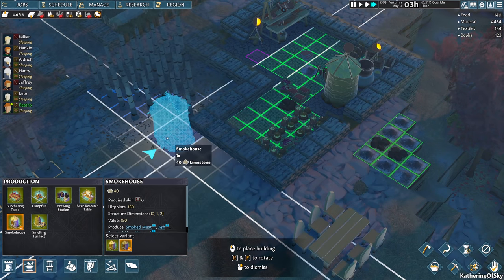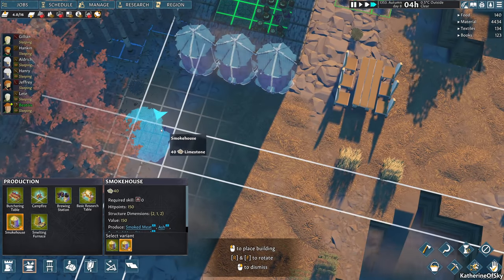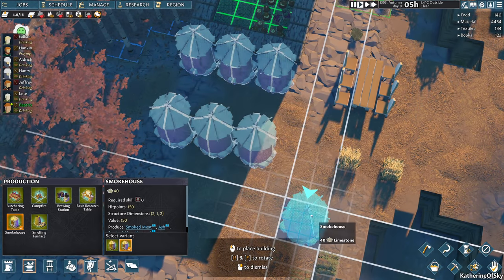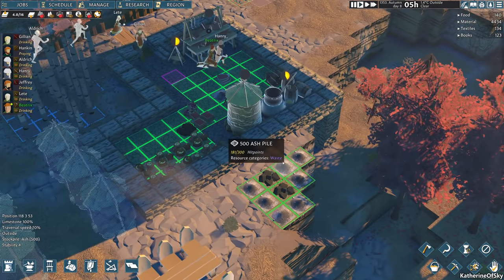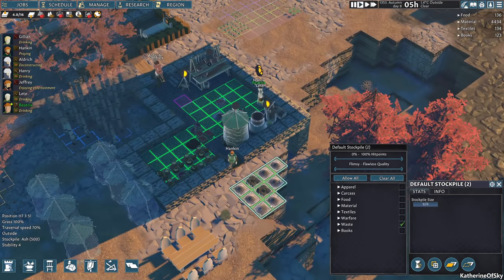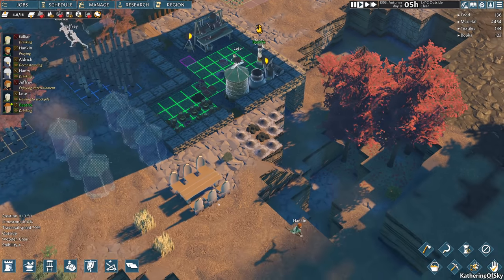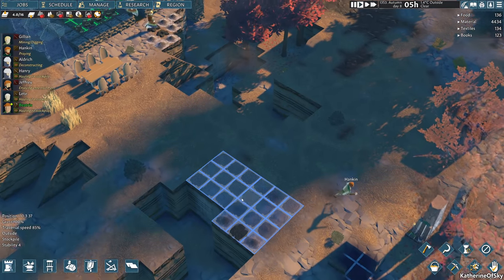Let's see how many we can fit here — one, two, three, maybe a few more. We need to get some meat smoked for later. We have a dumping stockpile here and one over there. I really want to clear this one because it's very near the dining table and I'm sure it's unappetizing for them to be around that. So we'll just go ahead and put that over there.